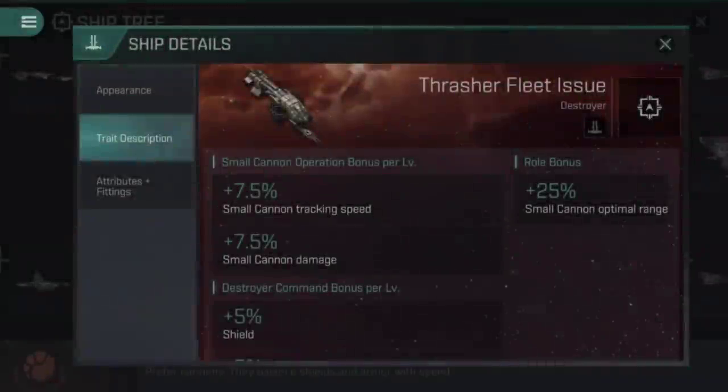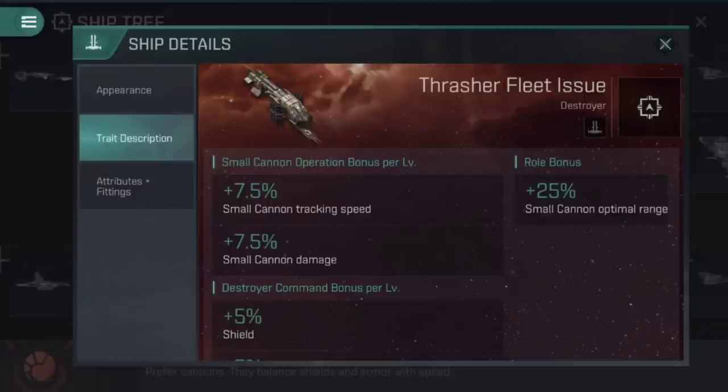Which type of turret you use is predicated mainly on the stat bonuses of the ship in question, as most ships will have a noted bonus to one type of turret specifically. Whilst it's not unheard of to fit railguns to an Amarr ship, for example, you would need a very good reason to ignore established bonuses. If your ship gives damage bonuses to cannons, you should probably consider fitting cannons, or looking for a different ship if you want to use a different weapon system.